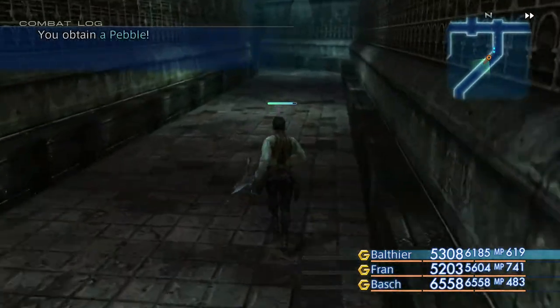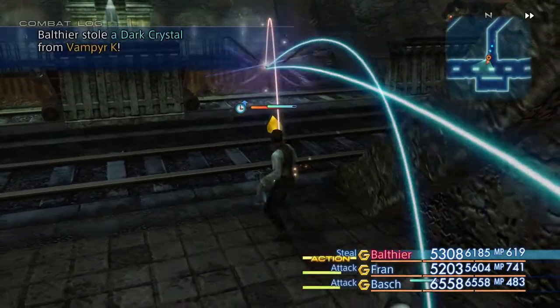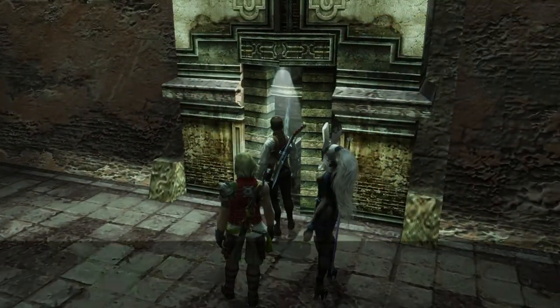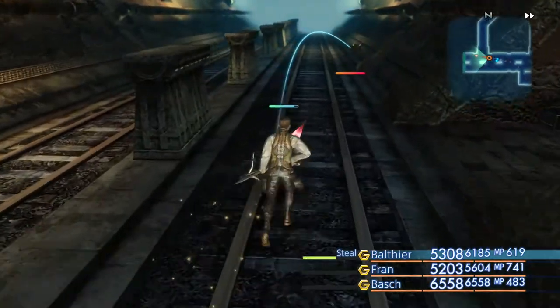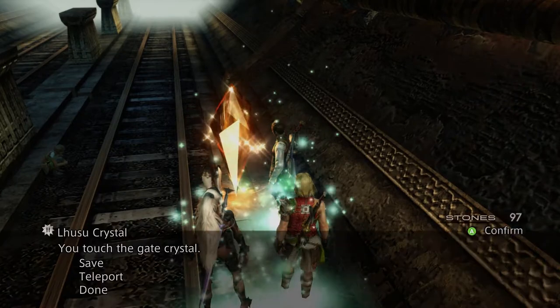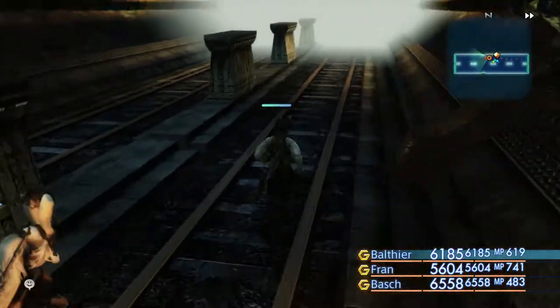Open this up right here. Open that gate way down there. Touch the save crystal — or teleport crystal — either one, touch it. Got to make another shortcut for later on. That's the sister, by the way — we're going for the brother. Help the brother out.